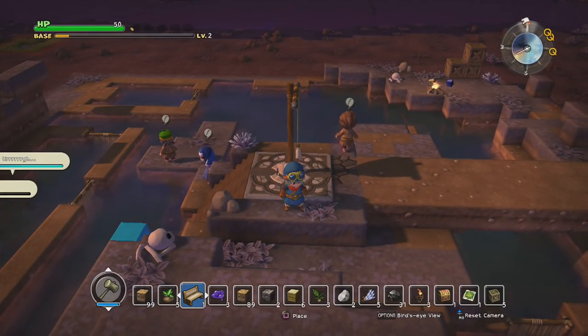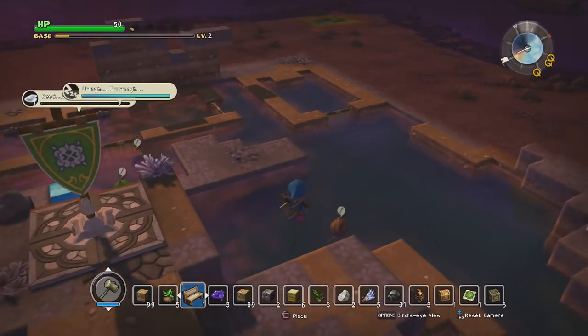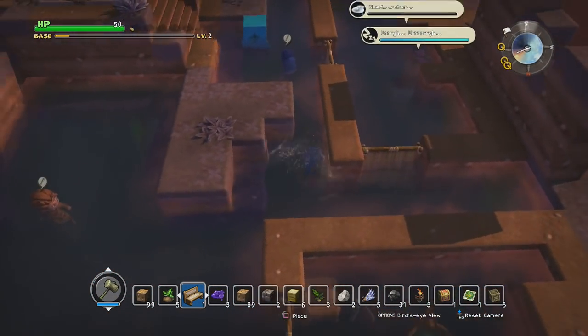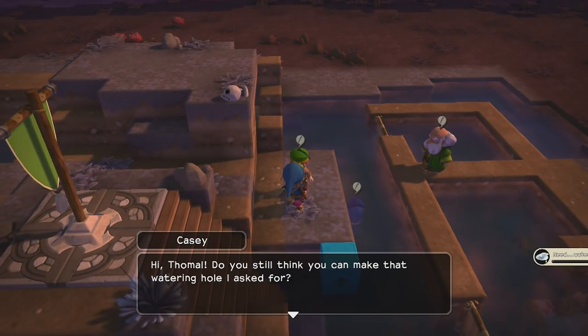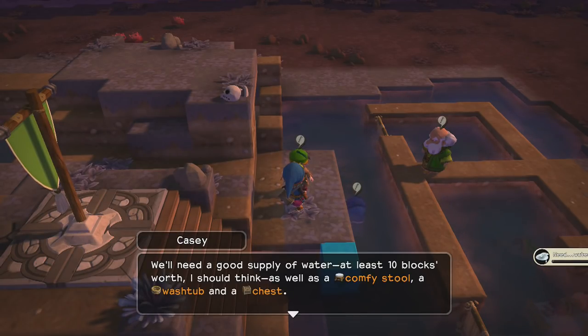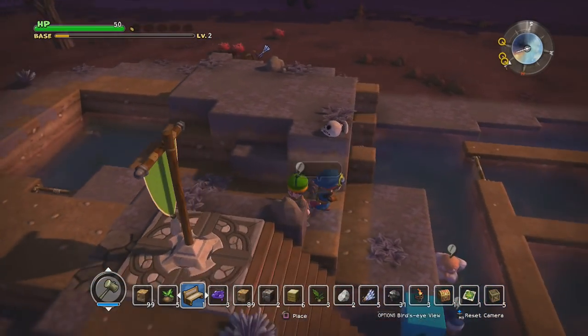Welcome back to Let's Play Dragon Quest Builders. Let me check what I need to make the watering hole. The quest was given by Casey. I need a comfy stool, a wash tub, a chest, and two pots. Let's build those then.